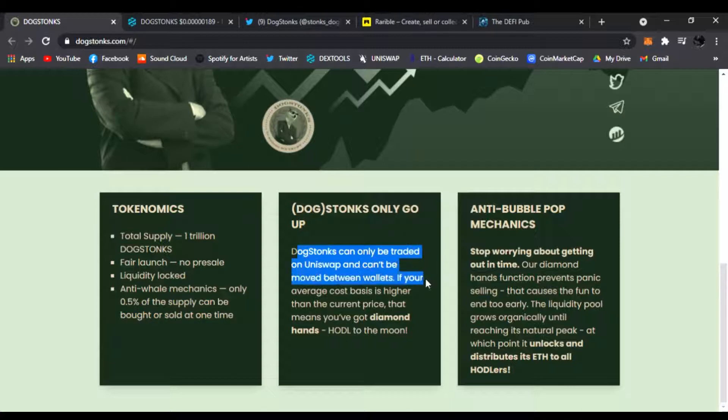If your average cost basis is higher than the current price, that means you've got diamond hands — congratulations, huddle to the moon! Everyone needs those diamond hands, I need them too.